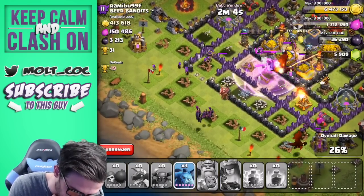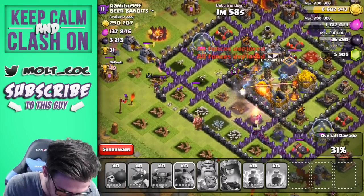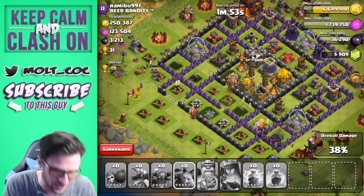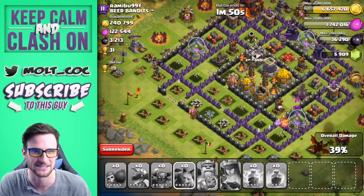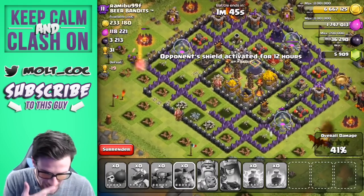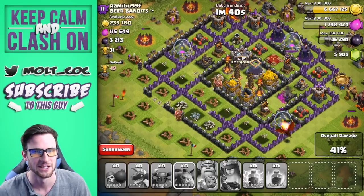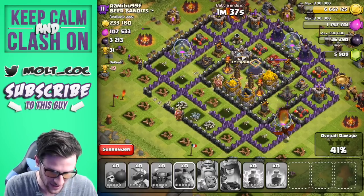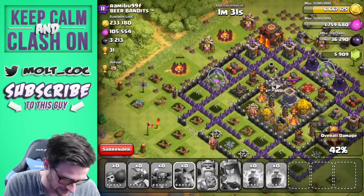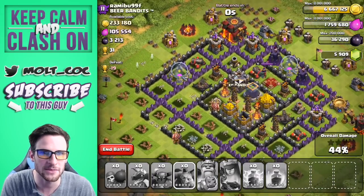Get the gold! They're getting some of the gold — yes! We got one gold storage completely down. The dragons are heading in but that air defense is doing way too much damage. Our queen is now down, and that looks like it's gonna be it. How did we do?